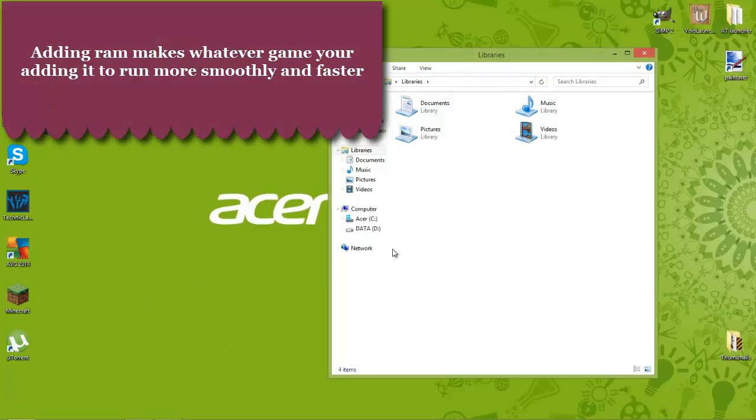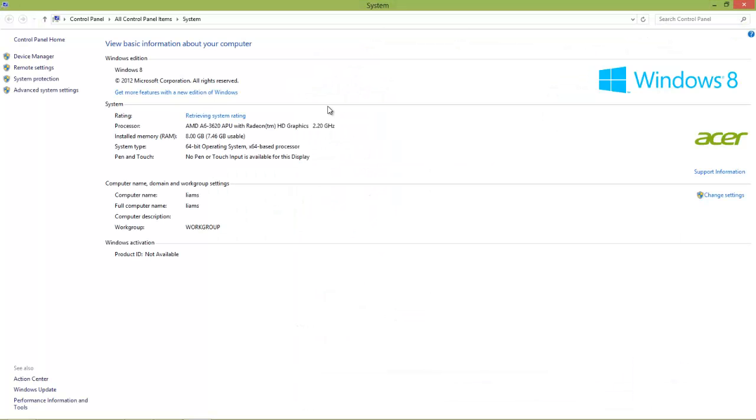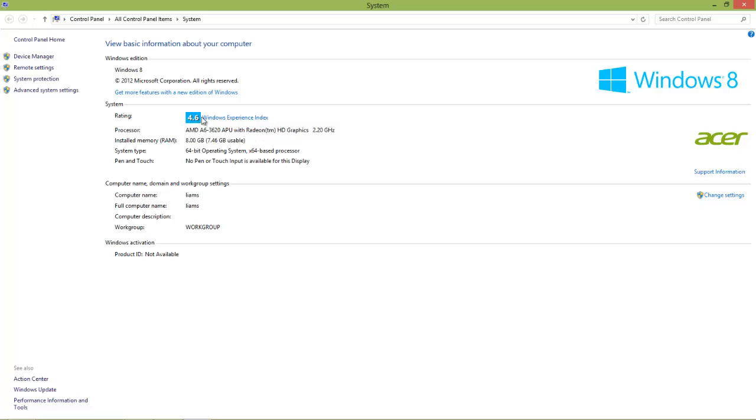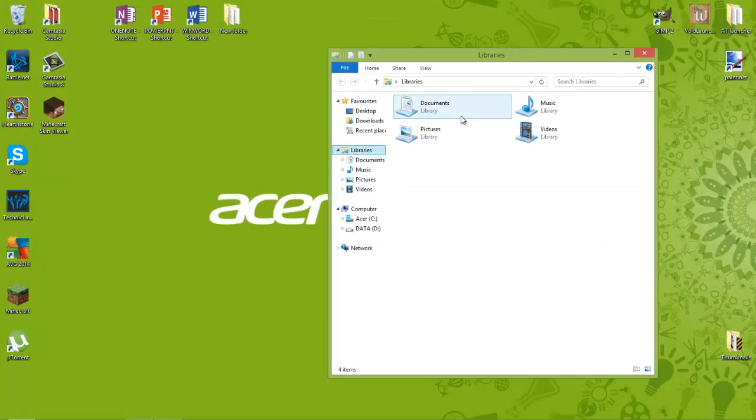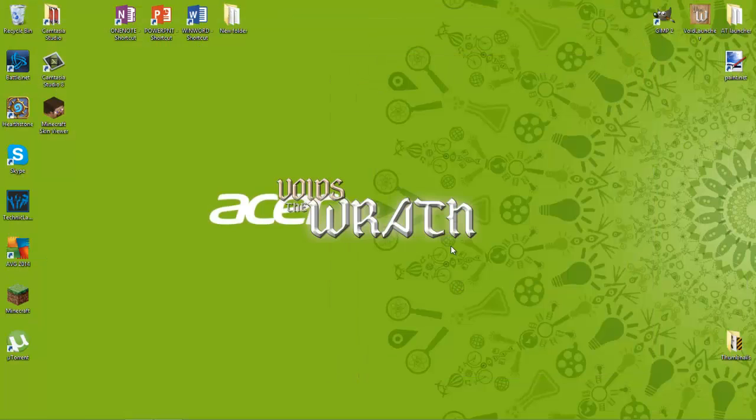So the first thing you're going to want to do is go over to Computer Properties. Just to double check, I've got a pretty bad computer — I'll be upgrading that soon. 8GB of RAM, 64-bit operating system. I've got a pretty good graphics card, so 8GB RAM.